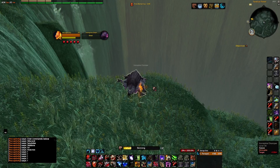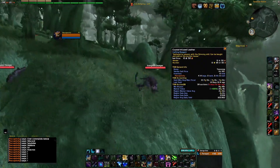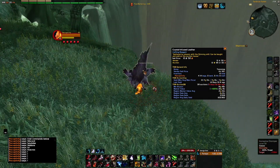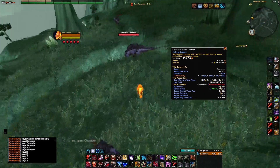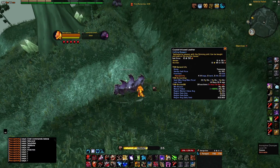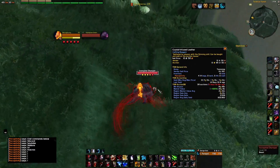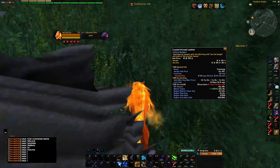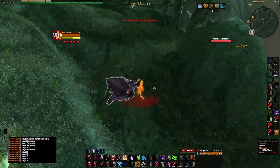You'll kill around 10 to 20 of these and then make your way back. There's the Crystallized Infused — that's around 20 gold market value, and it sells really well at the moment, just like a lot of TBC skinning farms do.